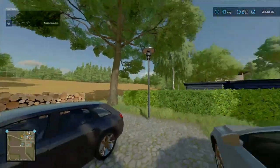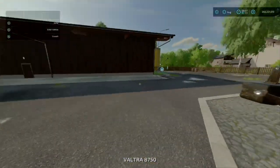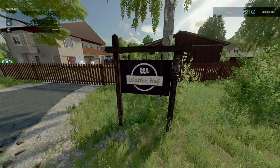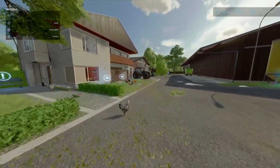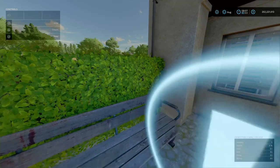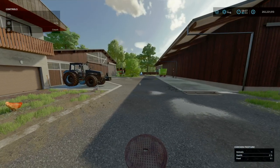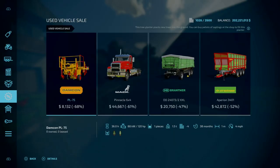That's your field. The cow pasture is just up the road, next to field 4. We're at the main farm, and this one is Wallenhof. Let's go open the gates. You've got your farmhouse just here, and your chicken coop just here — 360 chickens. In terms of your starting equipment, you start off with the following.